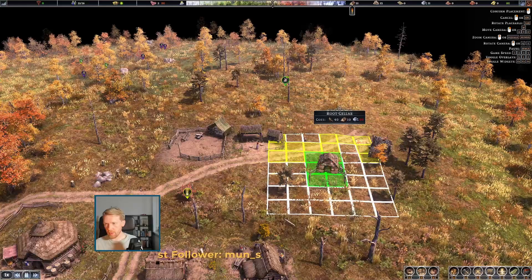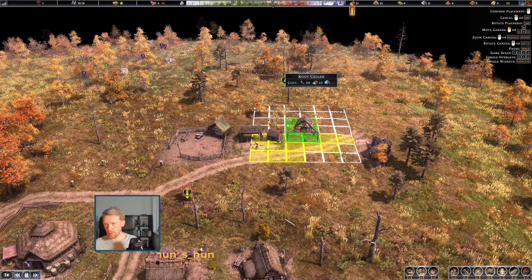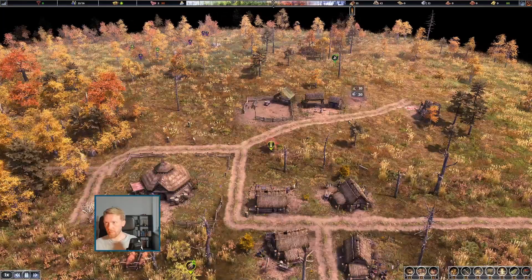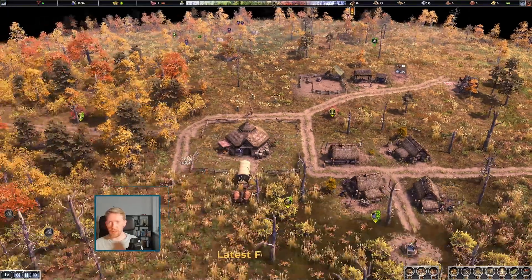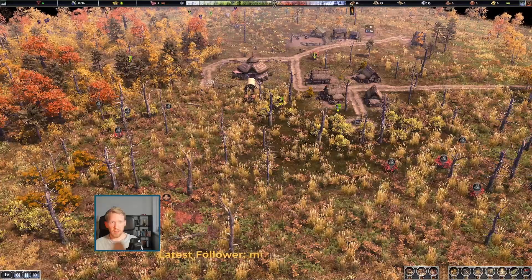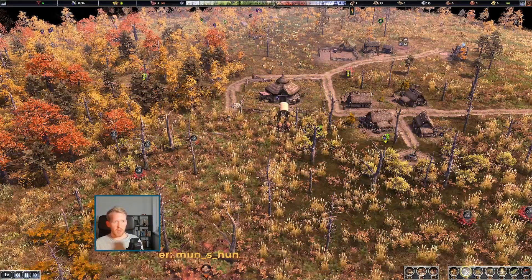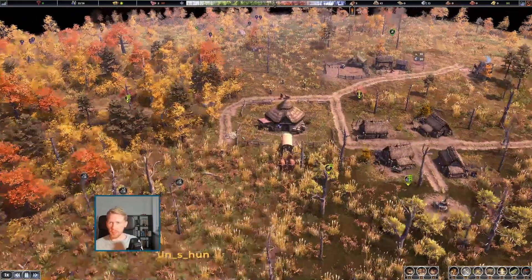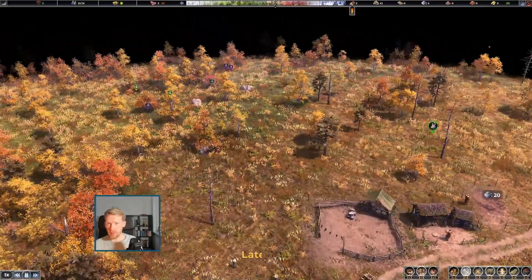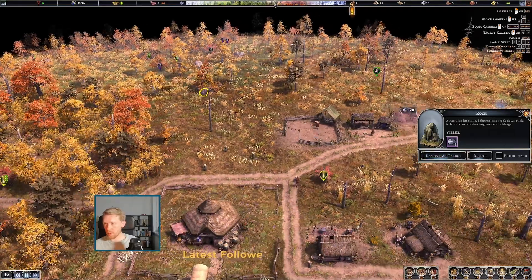We are going to build that right here. Oh, that needs 20 stone — wow, that's a lot really. Good tip: just set an area to harvest and all inactive folk will chop and clear. Yeah, that makes sense. There's more rock to harvest too.